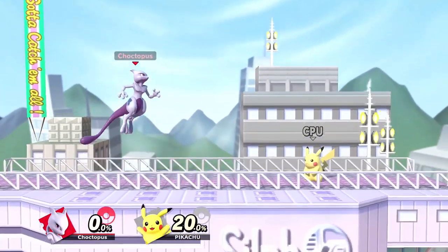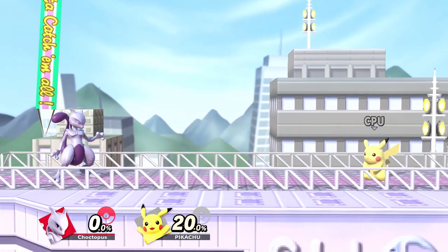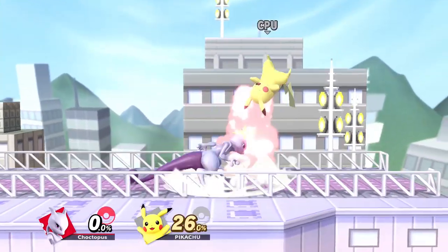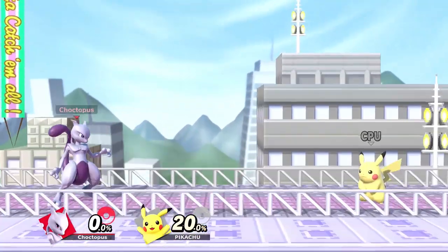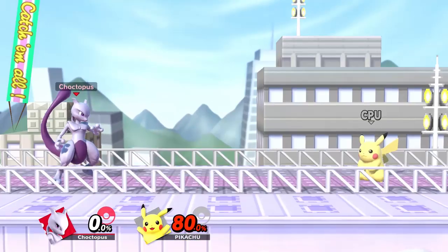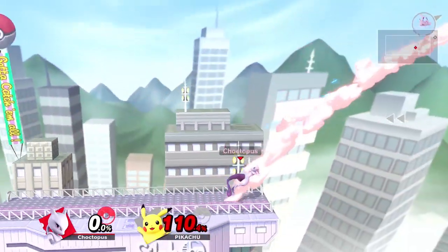Mewtwo's fair is a forward swipe and one of his best kill moves. It's also one of his fastest aerial attacks, coming out on frame seven, and it combos virtually at any percent. At low percents you can down tilt into a fair — that's probably going to be your most commonly used combo. You can do a falling Nair into a fair if you auto cancel it. And at higher percents, if you slightly charge a Shadow Ball, just like a dash attack, you can follow up with a fair.